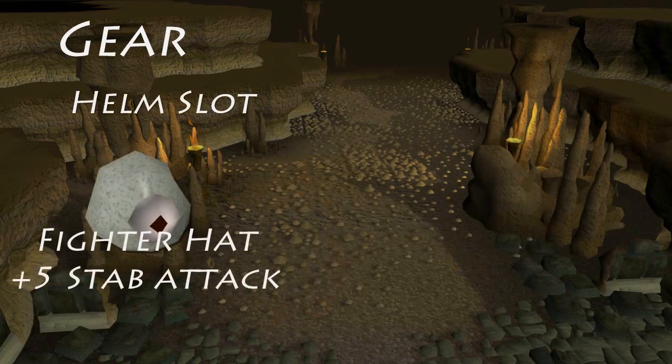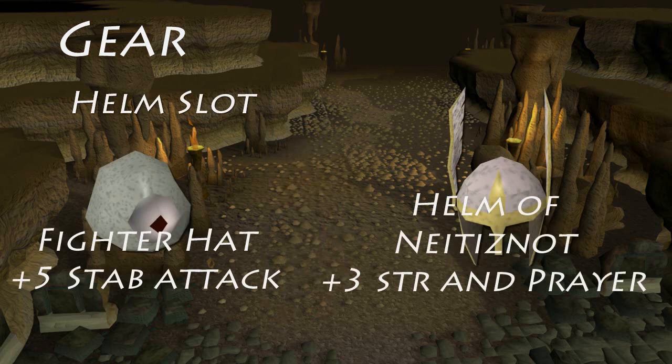For the helm slot, the best choice is the Fighter Hat because it gives you a stab attack bonus that can make the difference on getting the kills. Another great choice is the Neitiznot Helm with some nice strength and prayer bonus, being very easy to get if lost on death. That helm is also a decent choice for rangers as it gives you no negative attack bonus.